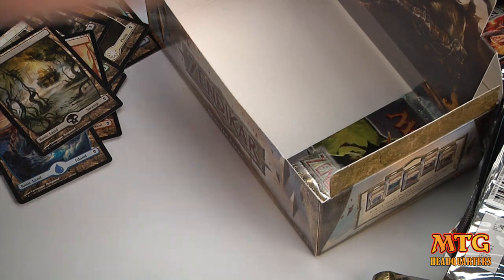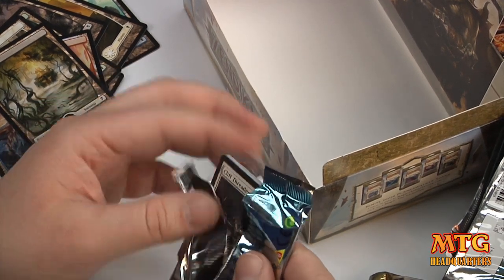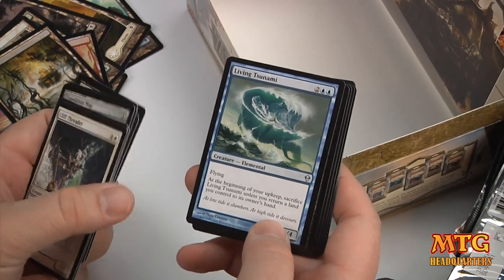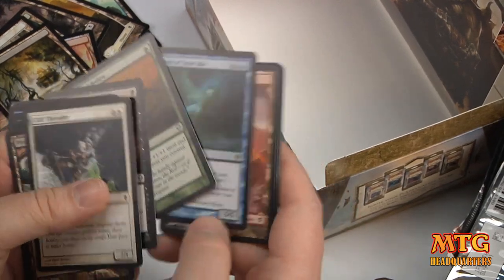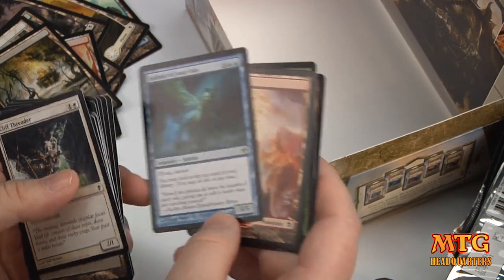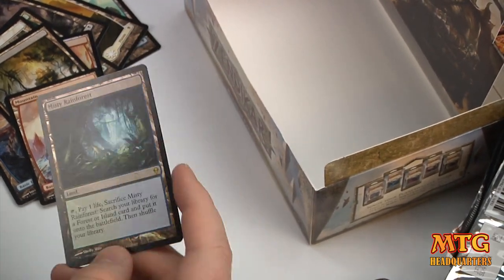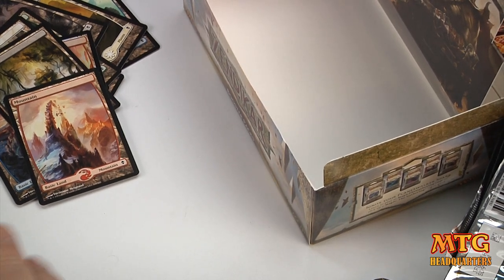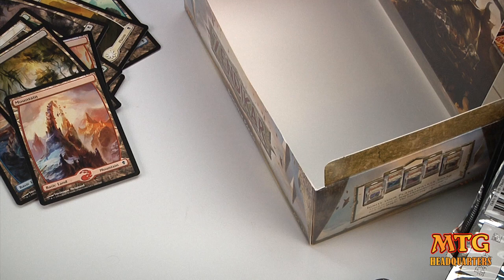Last pack. I had all those fetchlands in the middle of the box and not one in the bottom — it went from a fetch of monumental occasions to basically the average amount of fetchlands in a box. That's why the Law of Averages works. Living Tsunami. Quest for the Gravelord. Primal Bellow. Sphinx of Jwar Isle — a 6-drop for a 5/5 with Flying and Shroud; you may look at the top card of your library. And a Foil Misty Rainforest! I was just about to say the box was going to go out with a whimper, but it squeezed out another fetchland foil. The fact that it's foil makes me even happier.